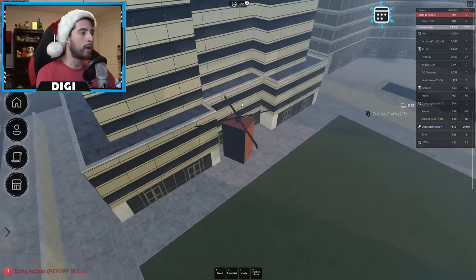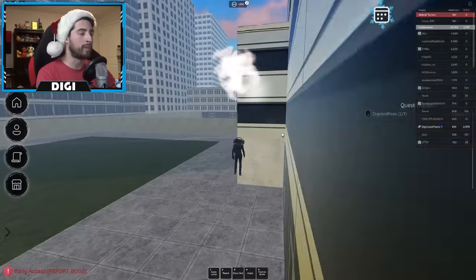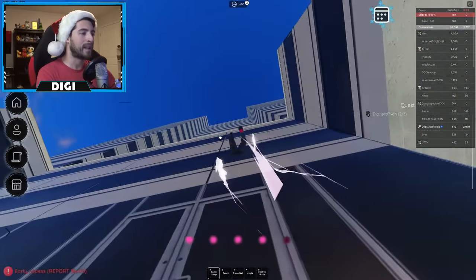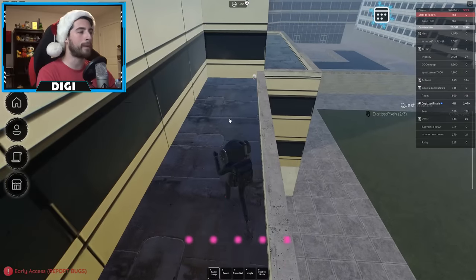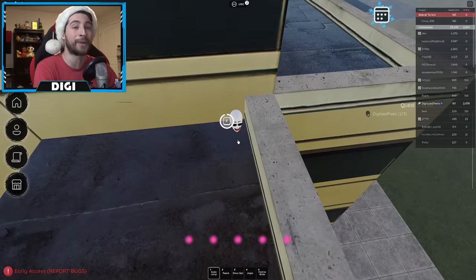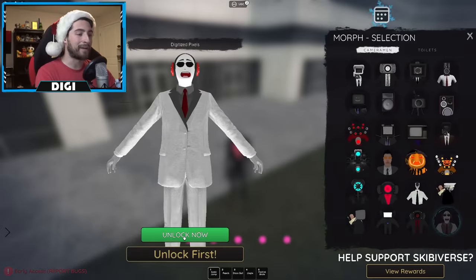Go around the back side, keep going, and then get on top of this part here. You might have to transform — go ahead and become Speaker Woman, then use your sonic jump to get up on top. Once you're up here, go over here and grab my head. This is nightmare fuel — my face looks terrifying. Alright, you now officially have gotten me!